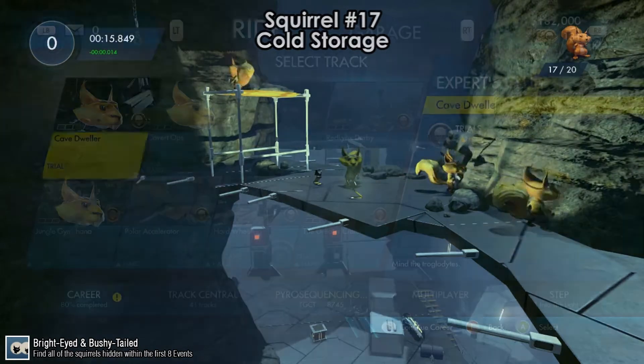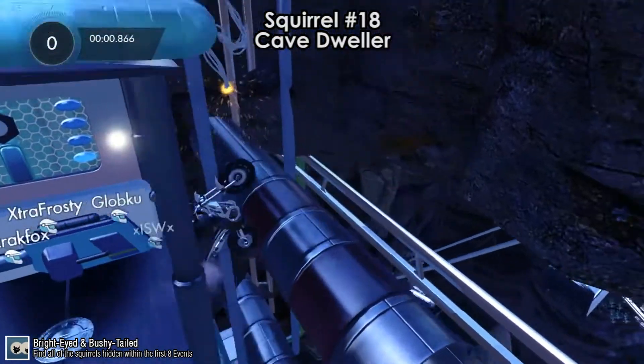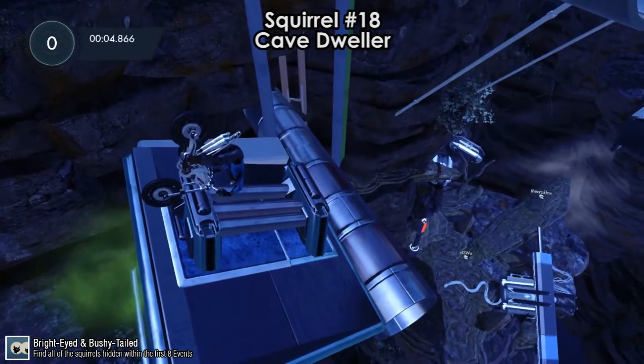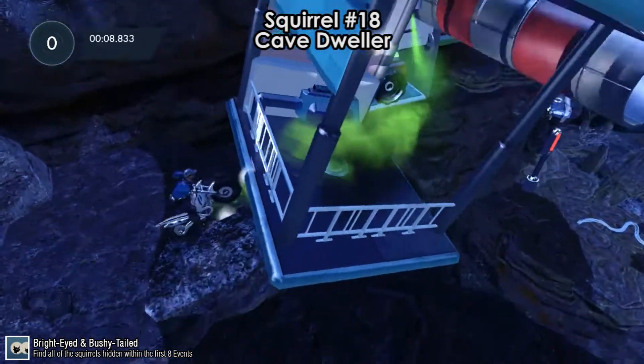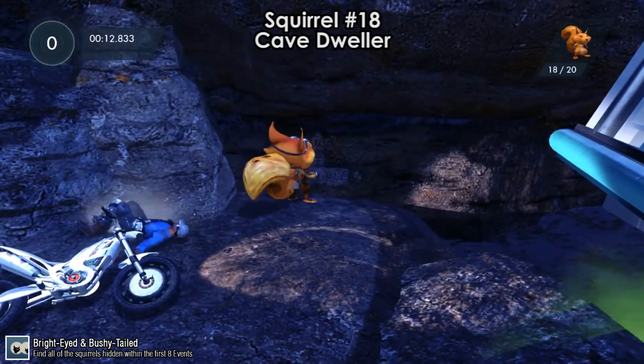We move on to the next event, Experts Club, which has three more squirrels. The first is on Cave Dweller. Go forward as soon as the track starts and get on top of the elevator — it might take a few attempts. That's squirrel number 18.